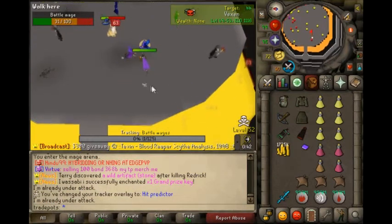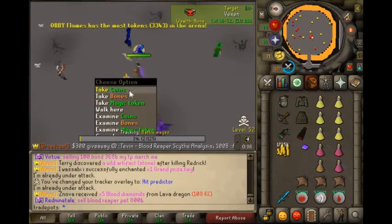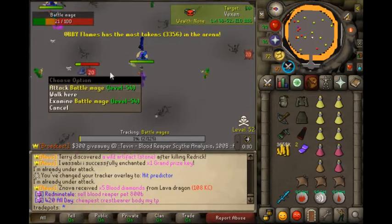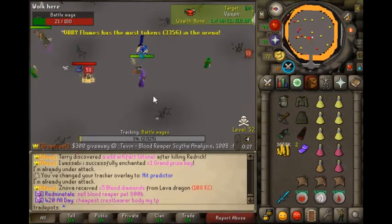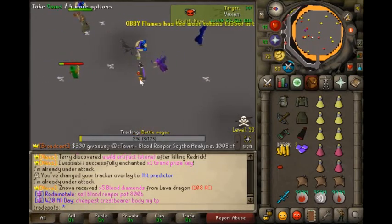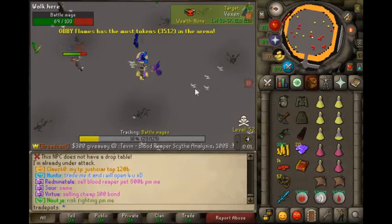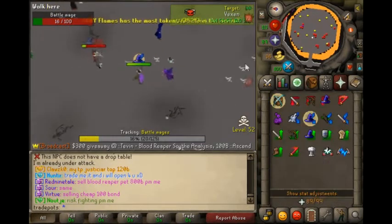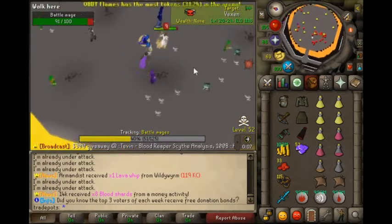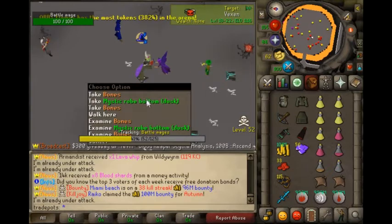How this works is the more tokens you have in your inventory, the more each one will give you as a drop. At the moment I'm only getting one per kill. That's 10 kills, that's 20 - still only getting one per kill. Okay, so once you get to 50 it looks like you get three per kill. Yeah, it is three, okay cool.